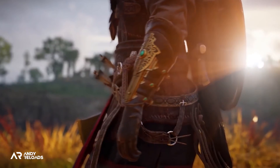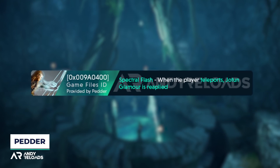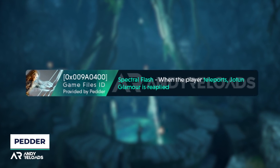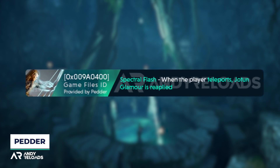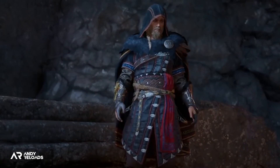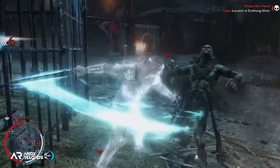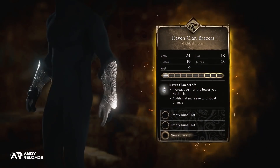These new Odin runes, obtainable only in Svartalfheim, will buff and increase the effect of Odin abilities when using the Hugr-Rip. For example, a rune called 'Spectral Flash' allows the player to teleport — one of Odin's abilities — and once the teleport is complete, Jotun Glamour is reapplied. Jotun Glamour is another Odin ability that lets Eivor camouflage himself among Jotun NPCs. Since Jotun Glamour is on a 30-second timer, if you keep teleporting you can essentially stay camouflaged throughout your session.